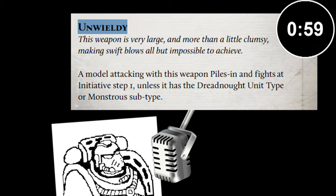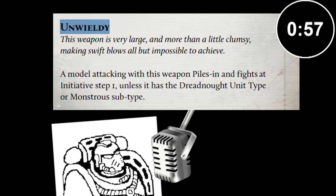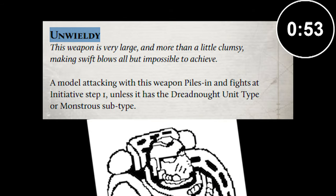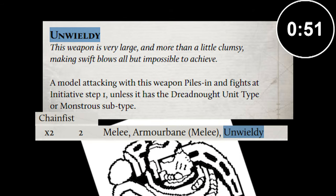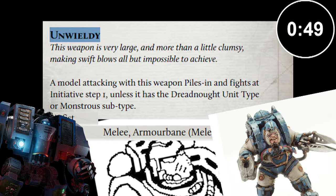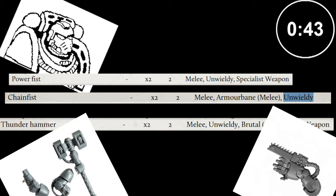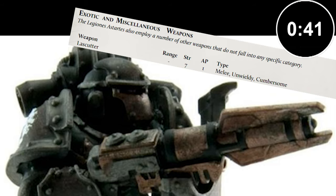This weapon is very large and more than a little clumsy, making swift blows all but impossible to achieve. A model attacking with this weapon piles in and fights at initiative step 1, unless it is a dreadnought or monstrous unit. Unwieldy most commonly appears on large and dangerous melee weapons, like Thunder Hammers, Power Fists, Power Axes, and Las Cutters.